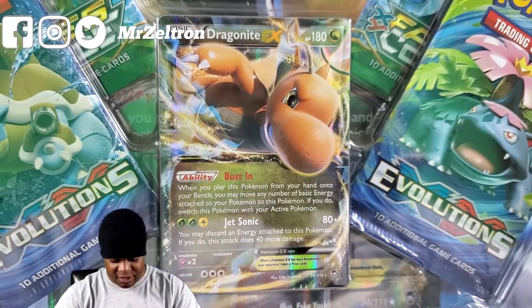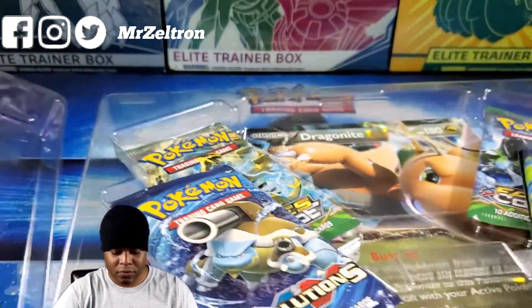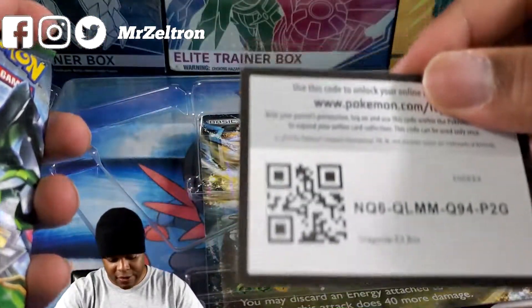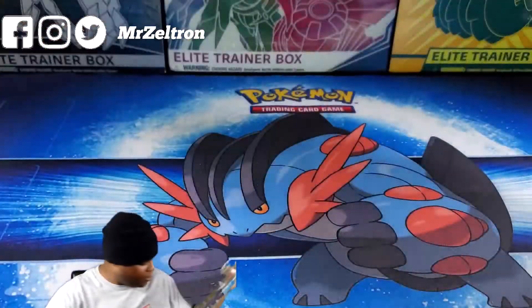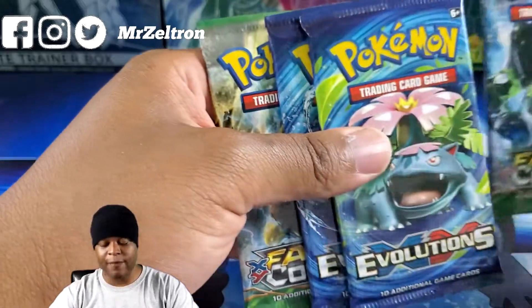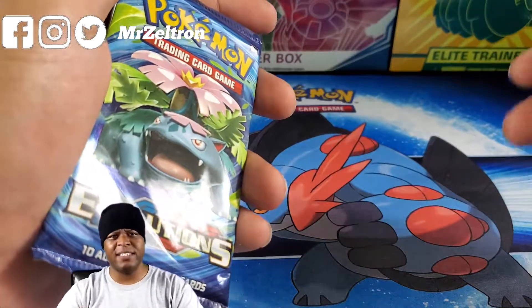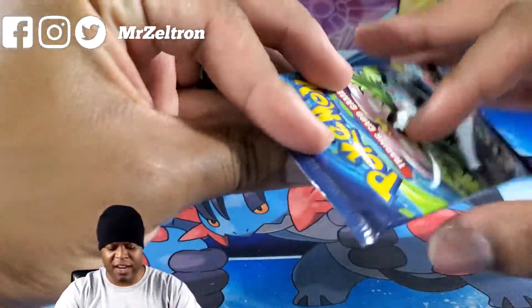Look at that — Dragon Knight EX. So we have Evolutions, Fates Collide, a Jumbo Dragon Knight EX card, and a code card. Not only did I buy one of those boxes, I actually bought two of them, so be on the lookout for another opening in the future. GameStop also had a sale where you buy the bag for $5 and anything you stuff into the bag is 20% off, so be sure to check that out.